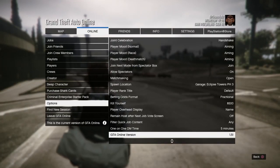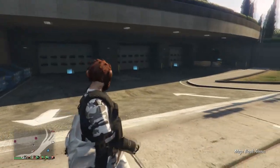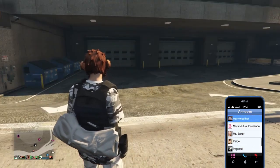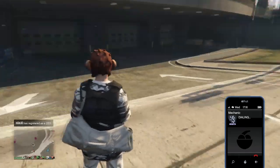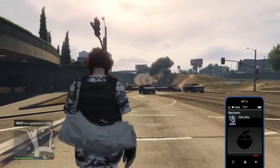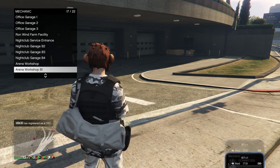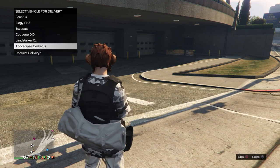So this is after the recent patch of 1.51, as you can see here in the title update settings. Now we'll run through the requirements, as we do with every glitch or tutorial on our channel. For the gift cards adventure, you'll need to have a friend, and he'll need to go ahead and start up a Rockstar-created mission — Titan of a Job — but I'll explain that later in the video.